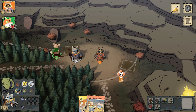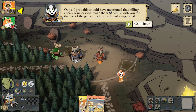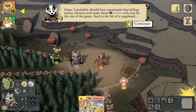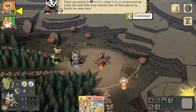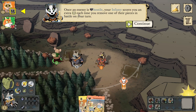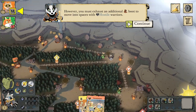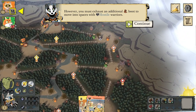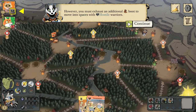Killing enemy warriors will make them hostile with you for the rest of the game — such is the life of a vagabond. If they attack you and you ambush them, that also makes them hostile. Once an enemy is hostile, your infamy scores you an extra point each time you remove one of their pieces in battle. However, you must exhaust an additional boot to move into spaces with hostile warriors — this is what makes it very dangerous to go hostile early.